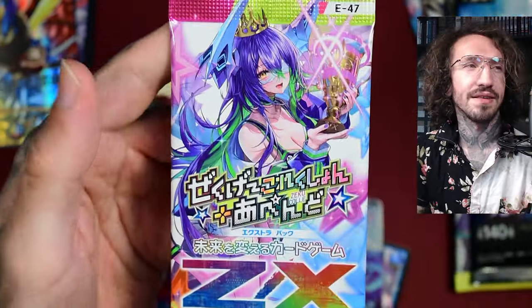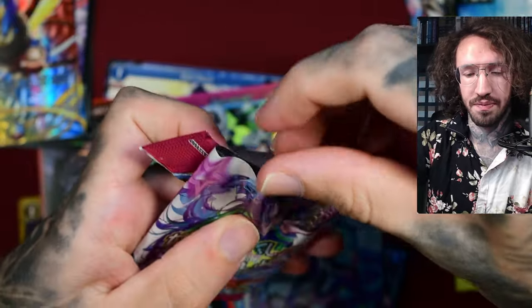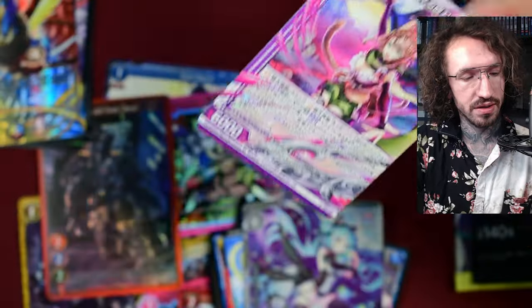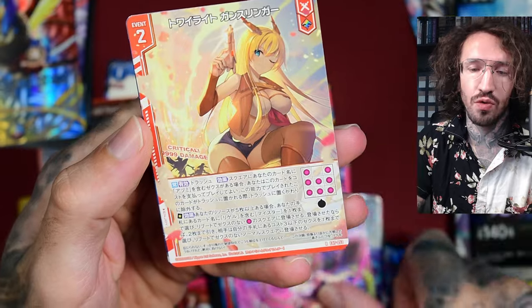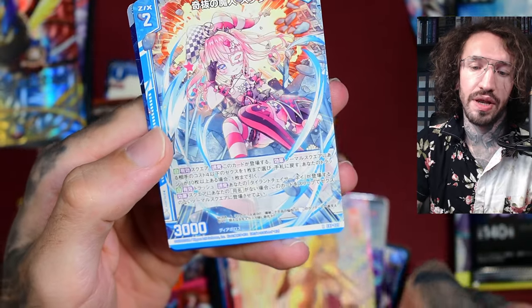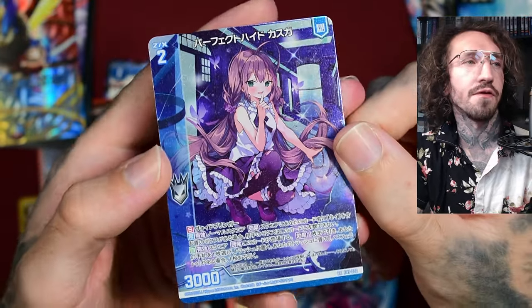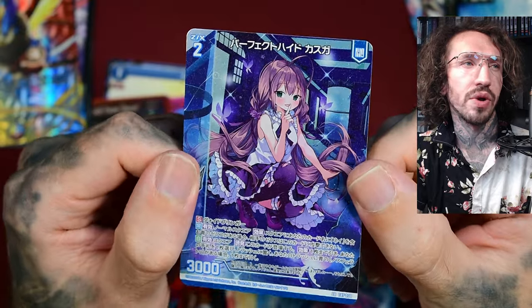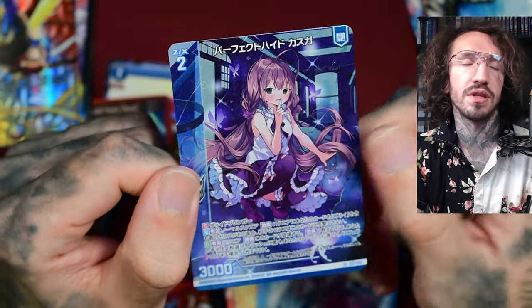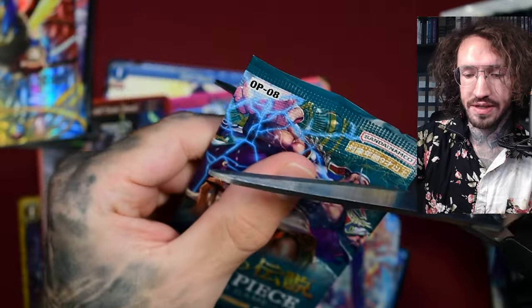ZX is one of my main TCGs I open and collect. They have awesome high-rarity hits — I hope I can show you some, or just check my channel for ZX openings. I've had great luck in my live streams too. This is just the LR foil card — it's a cold foiling. It looks a bit dark on camera, but in reality it looks very nice. It's not textured, not one of the high hits.